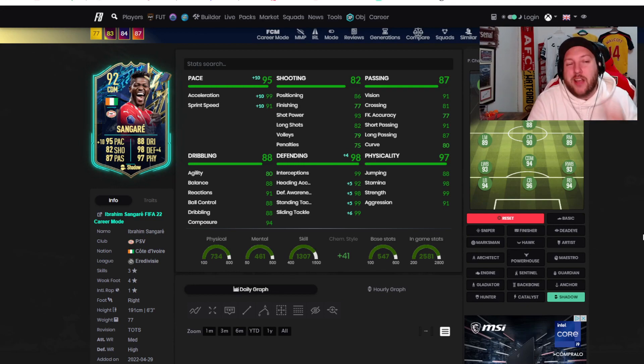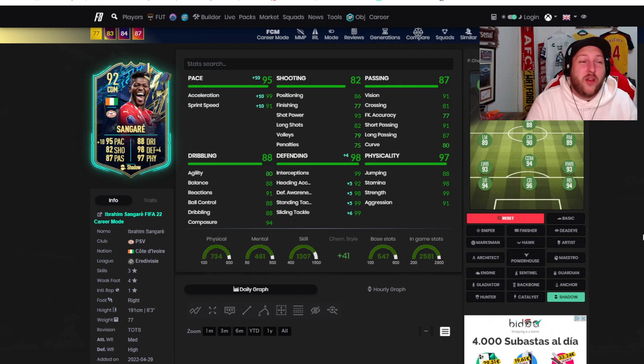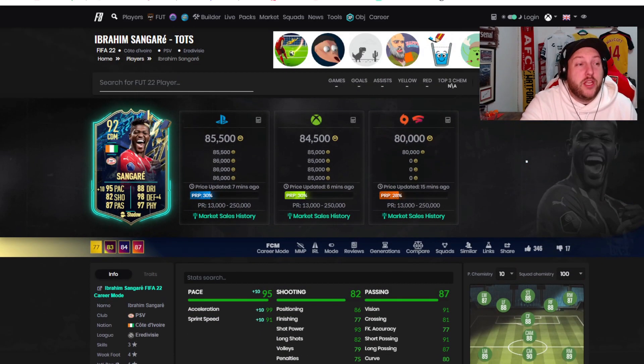His finishing is a bit lacking at times, but you don't really notice it - his passing, his tackling, he's always in the way. He's very, very fast and agile on the ball. Just overall the card was very impressive. For this price it'll keep dropping down, especially when we get the guaranteed community or guaranteed Eredivisie SPCs plus red picks - it's going to drop to around 30-40k I imagine, nearer the end of this week of TOTS. But if you have any questions about this card or any other card, make sure you comment down below. If you are new to the channel, consider hitting that like button and subscribing, and I'll catch you in the next one.